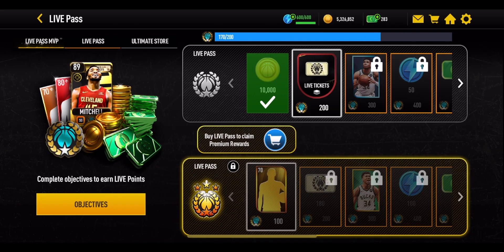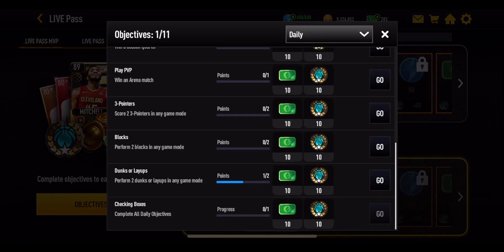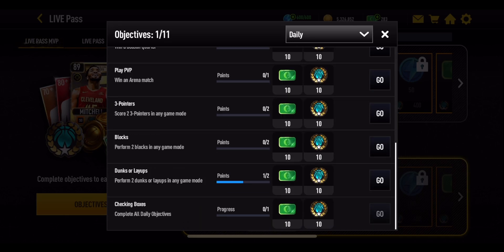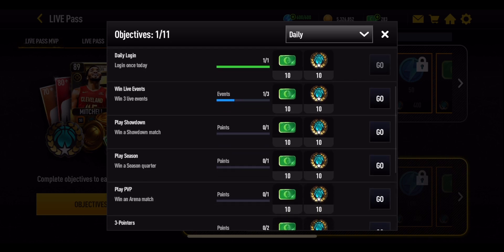To get through all three of those passes, you need to earn Live Pass points, and the way you do that is through your daily objectives. These reset every single day and each one gives you 10 points. The first one is to log in once today — you'll need to log in, go out of the app, and log back in. It basically requires logging in twice to get the objective done.